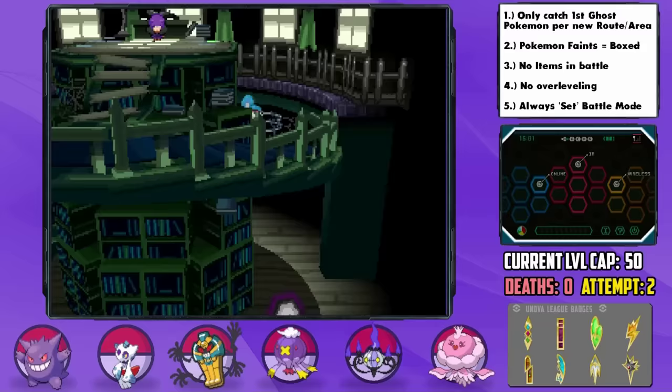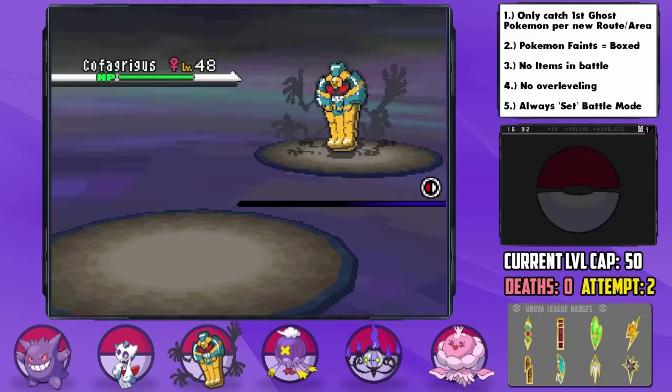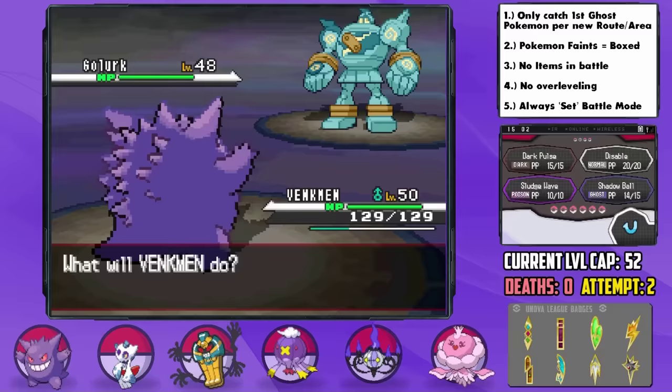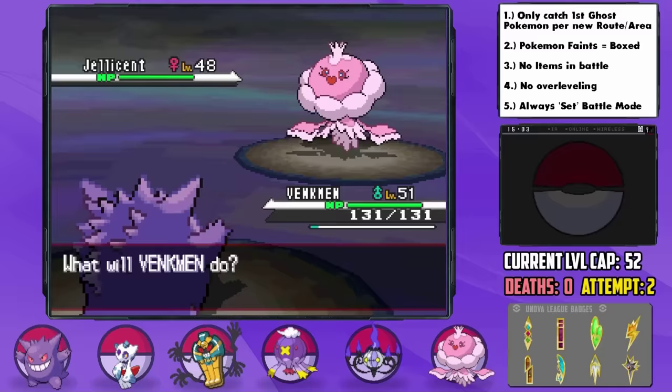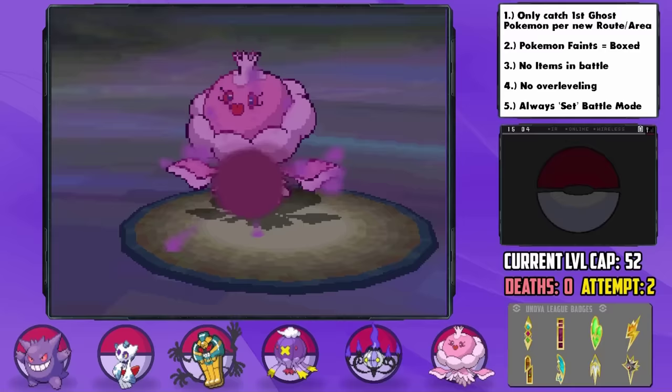The first Elite Four member is Shauntal, the Ghost-type Trainer. You might say this is dangerous — her team is super effective against yours — but do not forget: ours is also super effective against hers. I attach the Expert Belt to Venkman and go to town, outspeeding with STAB super-effective Shadow Ball, ripping through her first three Pokemon. Then her Jellicent came out — we just barely don't KO, getting an incredibly low roll — and then she hits us back, but Venkman tanks it on just 15 HP so we could take her down after she healed. Might have gotten a bit overconfident there.